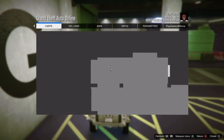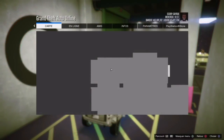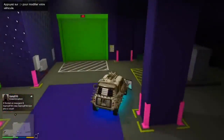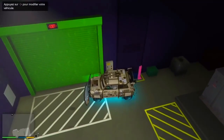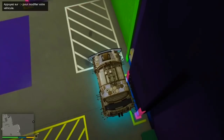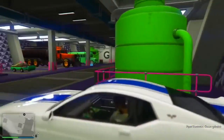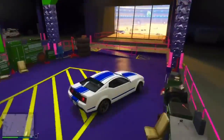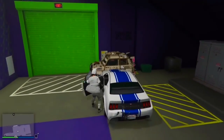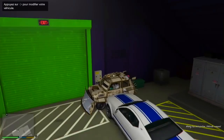Une fois que c'est fait, appuyez sur la flèche de droite avec la liste d'Imani Tech, ouvrez la carte, appuyez sur rond, et dès que vous relâchez rond, appuyez sur R2 ou L2 pour reculer — vous pourrez ensuite vous balader librement. Placez l'Imani Tech exactement comme dans la vidéo de sorte à bloquer la portière côté passager. Prenez n'importe quel véhicule dans votre Arena, bloquez l'autre portière de votre Imani Tech, et faites des petits tests : appuyez sur triangle pour vérifier que ça vous téléporte bien à l'intérieur du véhicule.